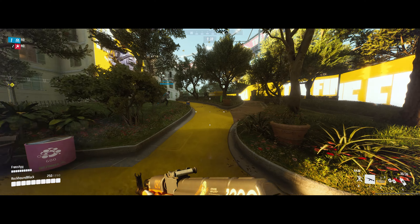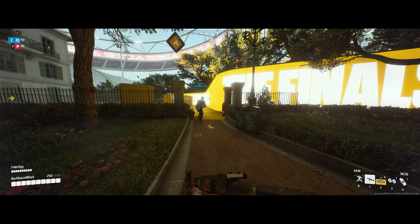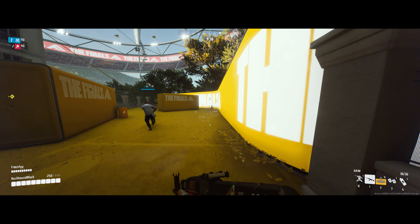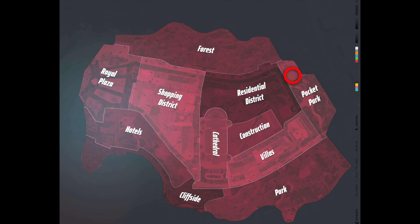So let's look at the monkeys' locations and how to trigger seeing them, so you can potentially be the first to find other monkeys on the Monaco map. The first one was found on the letter N from The Finals name on the shipping container in the north corner of the area of the map known as Pocket Park.